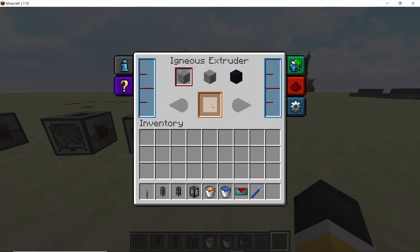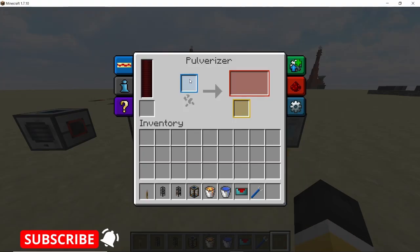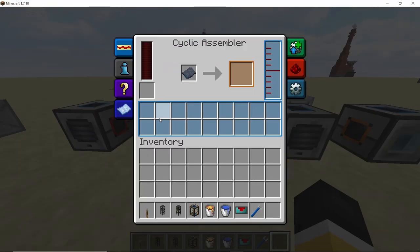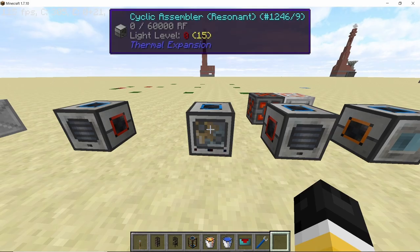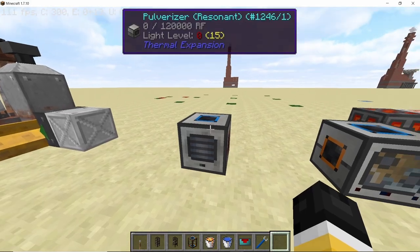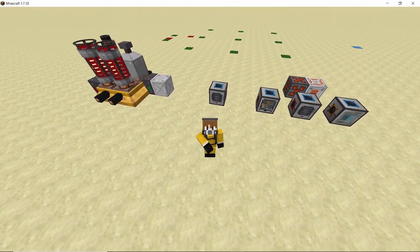The igneous extruder will combine water and lava to form cobblestone — this is our infinite cobblestone generator. That cobblestone goes into the first pulverizer, which converts it into sand and gravel. The main ingredient here is sand. The sand ends up in the cyclic assembler where it is combined into sandstone — four pieces of sand into one sandstone block — which then goes into the second pulverizer.